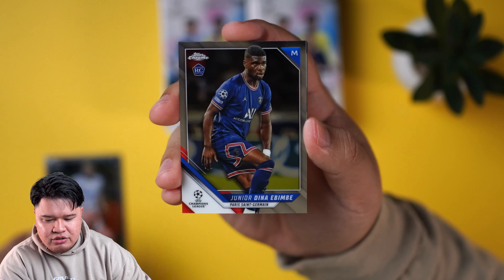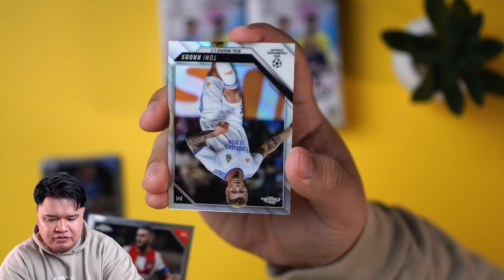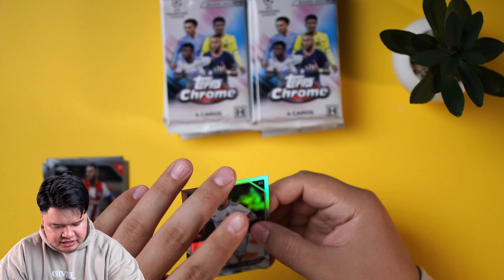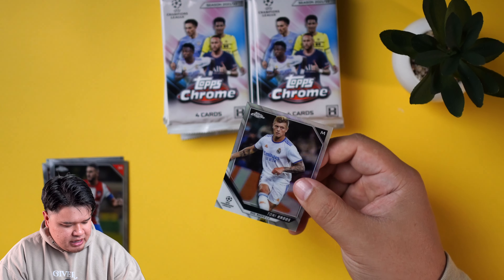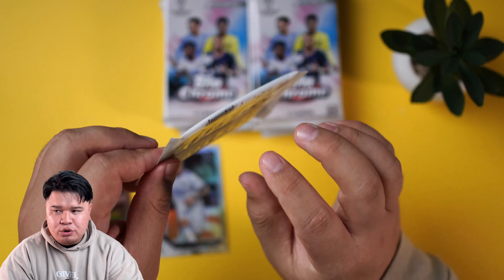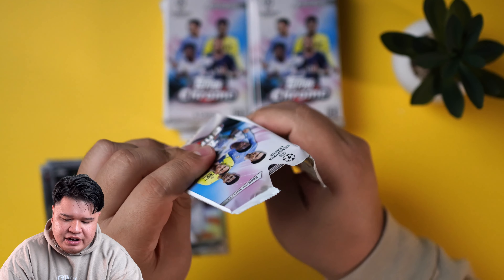We're going to go through them and the parallel short print parallels are the ones we're looking for. We're going to give you one of the best midfielders of all time — Tony Cruz right there. Not numbered, but that's a cool refractor so I'm going to sleeve this one. This box has four wave parallels, kind of like the F1 boxes if you guys watch our series.